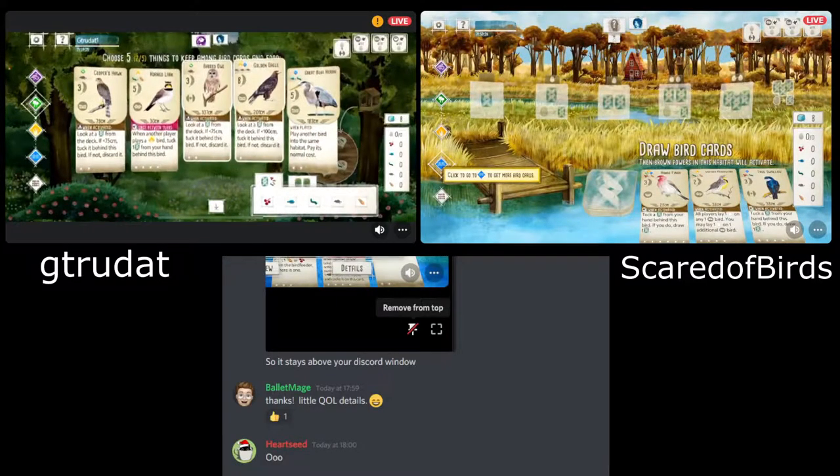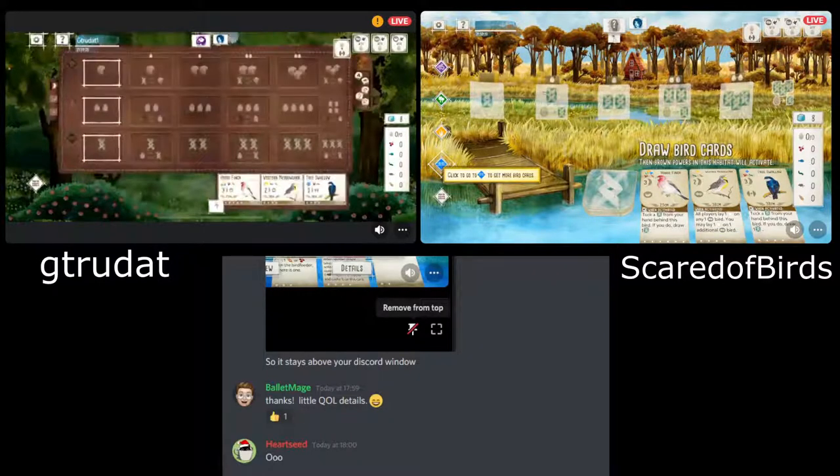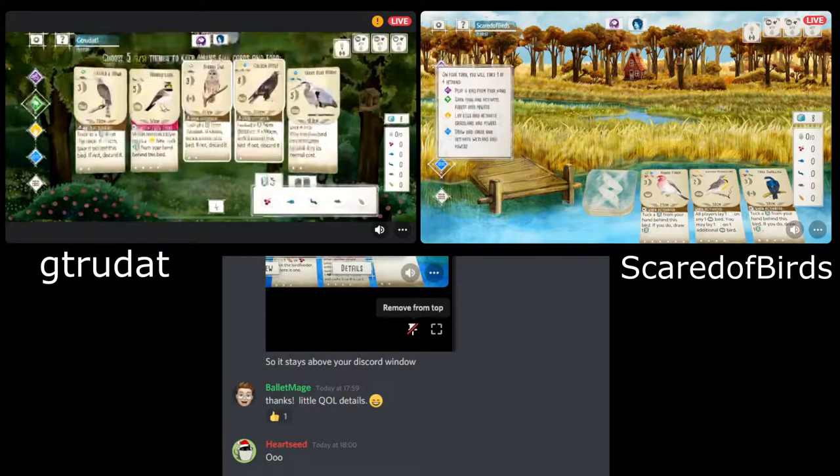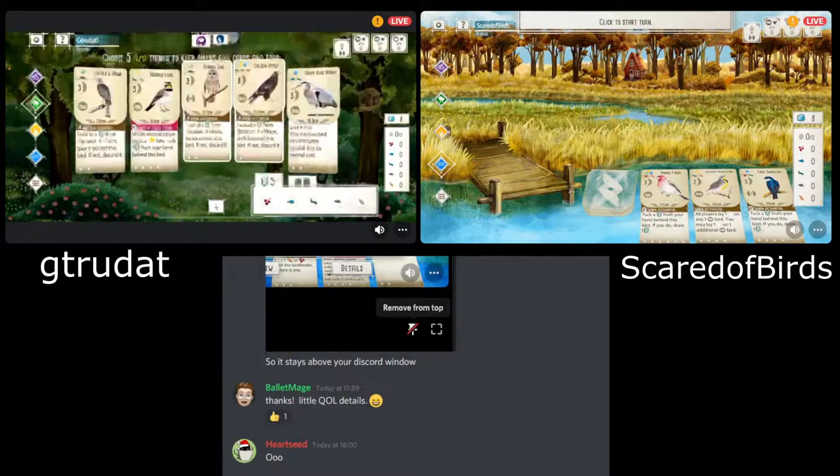Not a whole lot from a Wetlands perspective, but with the Tree Swallow and the House Finch in the tray, they can look to pick one of those up. What are your thoughts on the Eagle? They seem to be holding on to that — is that something you'd look to hold on to?